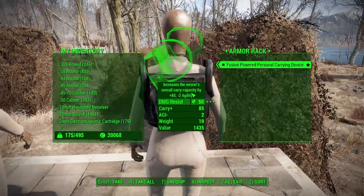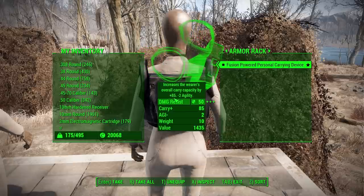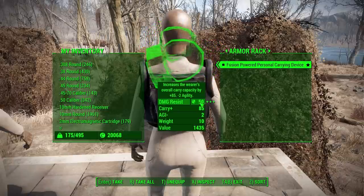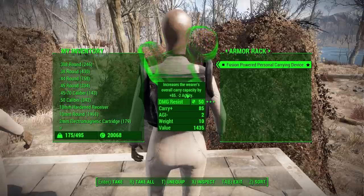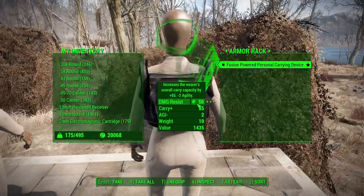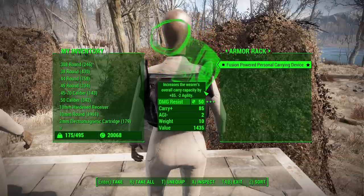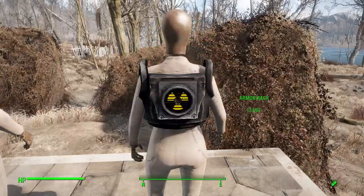The final backpack is the fusion powered personal carrying device, found starting at level 60. It has a base of 85 carry capacity, negative 2 agility, and 50 damage resistance. It can be upgraded to 100 carry capacity — the best in the game — and gains resistance to additional damage types beyond standard. Agility can be brought to zero or plus 1 endurance, and it comes in marine blue or inquisitor yellow.